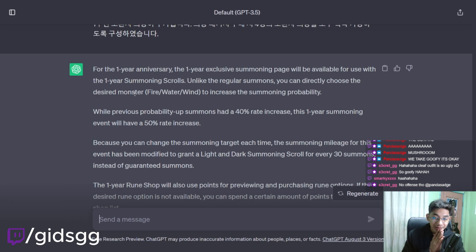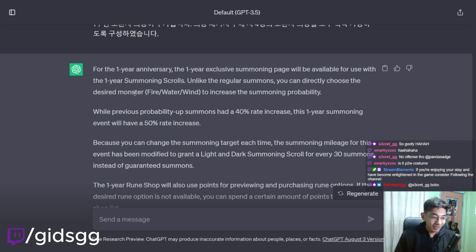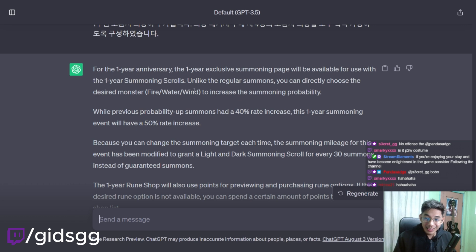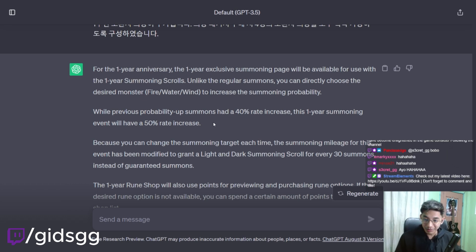While previous probability of summons had a 40% rate increase, this year's summoning event will have — okay, so it's 50-50. You can select someone that you want — Fire, Water, or Wind Monster — and then they're going to have a 50% increased rate. So it's like select your own banner, plus it's a 50-50. So if you summon a nat-5, you get to roll 50-50 if you get that nat-5 or not. I think that's pretty good, because you can change the summoning target each time.